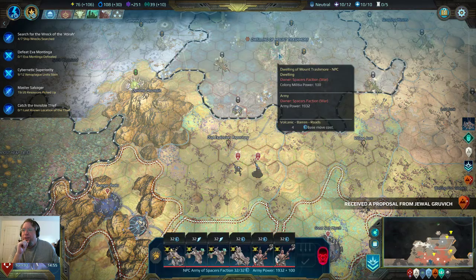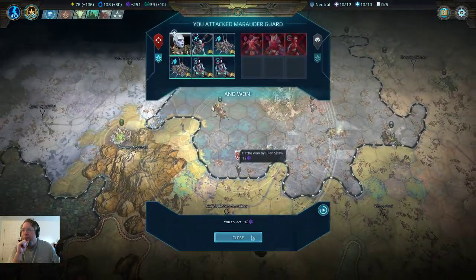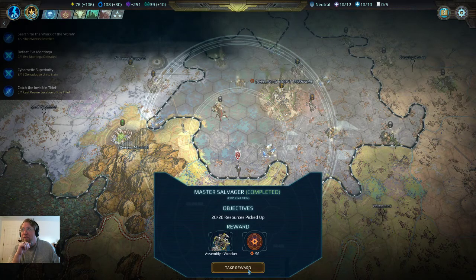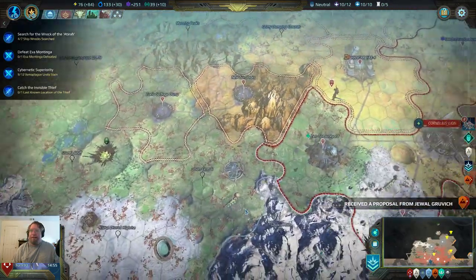We can start clearing out these guys. There's an auto — objective completed. Now we have a second record that we don't even have to build, and we'll take that stash. That is appreciated.